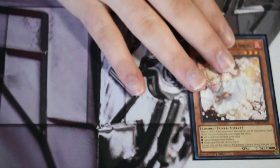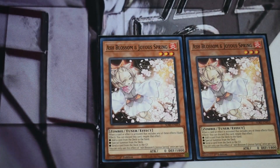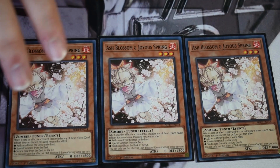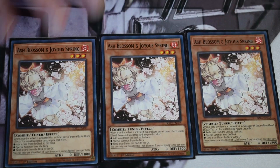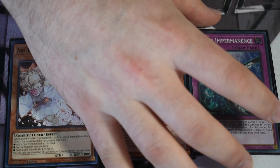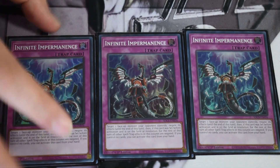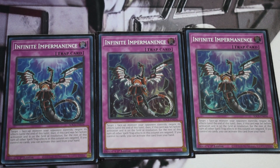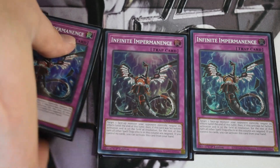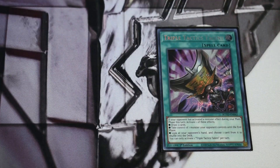For the non-engine, starting off with hand traps: triple Ash Blossom — pretty straightforward. It's one of the best hand traps in the game, and with Branded still being quite prevalent you really need all three. After that, triple Imperm — probably the six main hand traps of the format right now. Nib is kind of fading out a little bit but may see a resurgence depending on how people respect it for a given event. That's it for hand traps: triple Ash and triple Imperm.